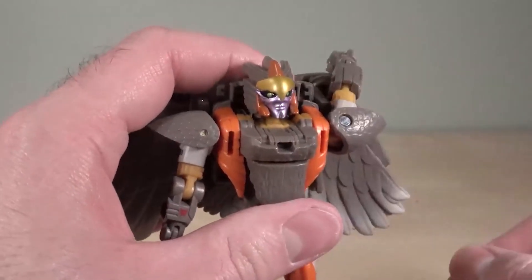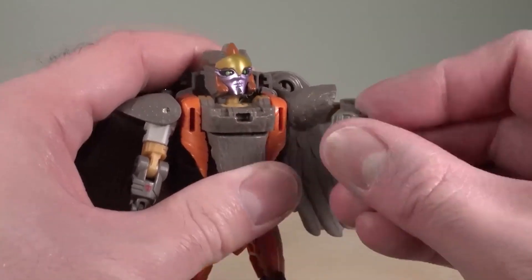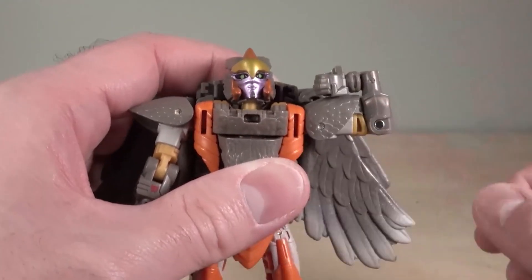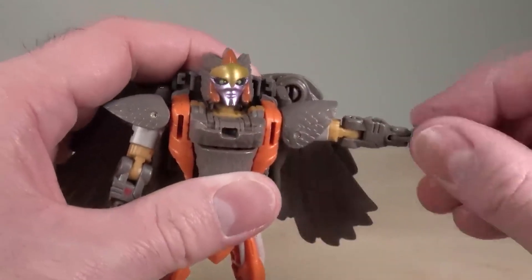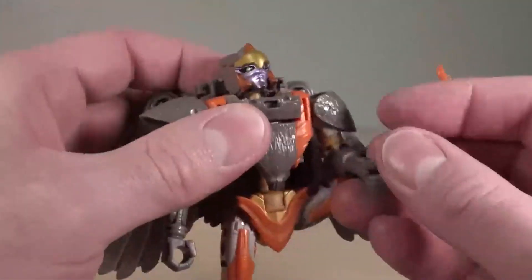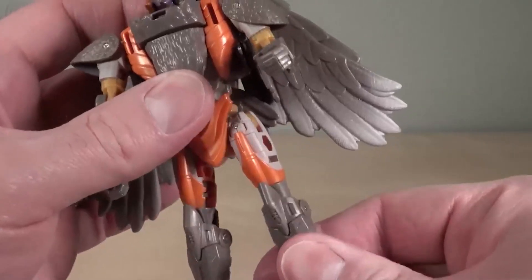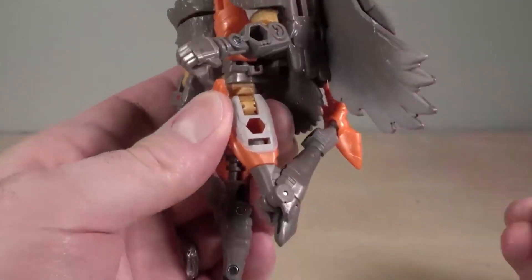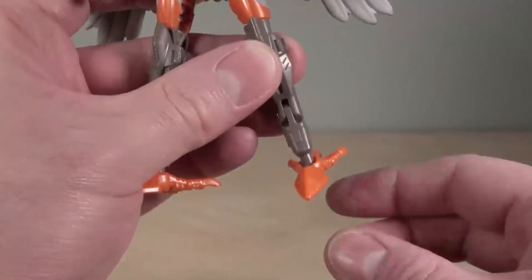Air Razor's poseability is quite good. The head is on a ball joint and can look up, down, and wiggle around. There's a swivel at the upper arm, though the swivel is interrupted by the backpack hinge. Over 90 degree bend at the elbow, bicep swivel, and an extra bend at the wrist for transformation. Fists do not swivel, unfortunately. There's a torso swivel, hips can kick forward and kick way out for the transformation, and no thigh swivel but there is a swivel just above the knee.